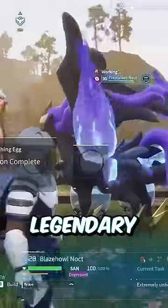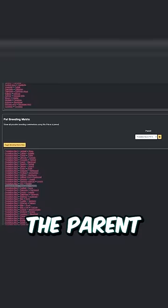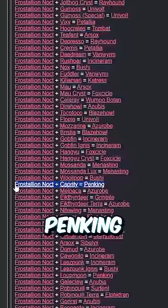To take this even further, say you have a legendary like Frostallion Noct with the legend skill that you want to give to a different PAL. Select it as the parent, and you could get a Tombat, Penking, Anubis, and more.